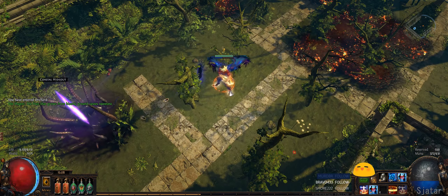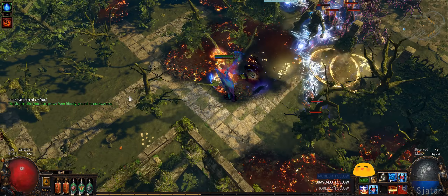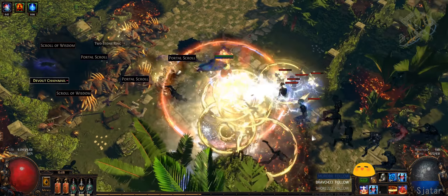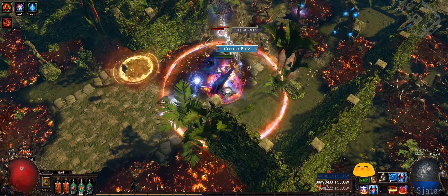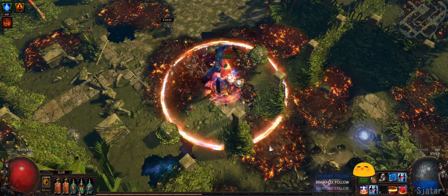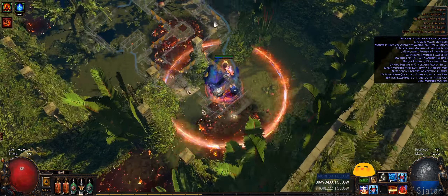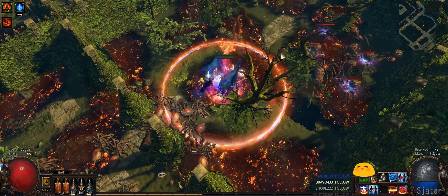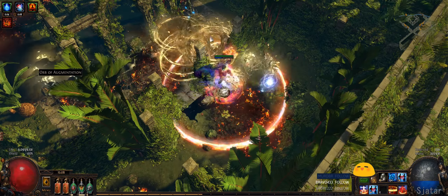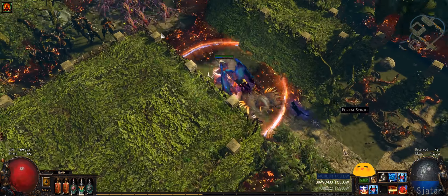Let's do the Orchard map. You want to kill some packs first, then activate Righteous Fire. Cast Ball Lightning into a pack and hope Fire Burst procs — which it usually does — and it pretty much one-shots everything. If Ball Lightning crits, Elemental Overload procs and pumps the damage up quite a lot.